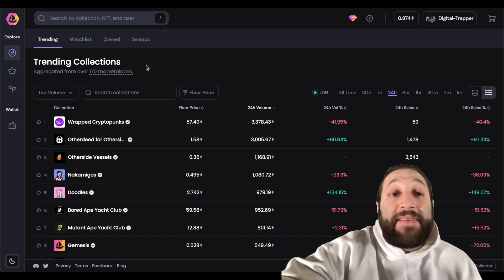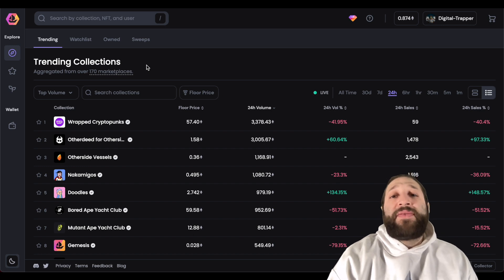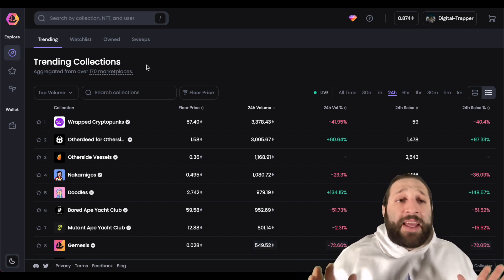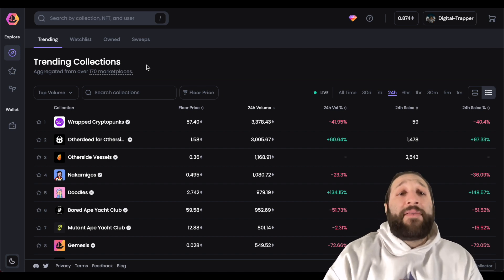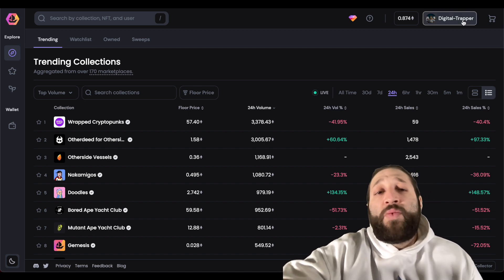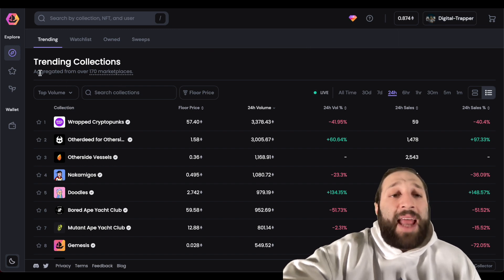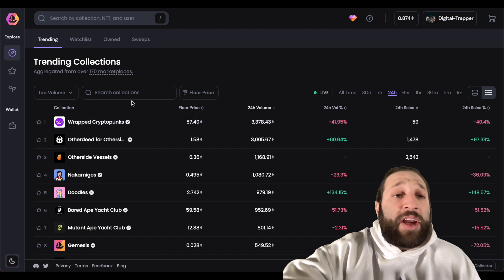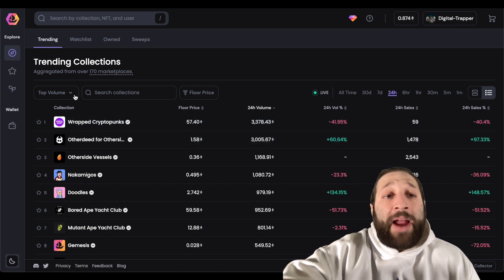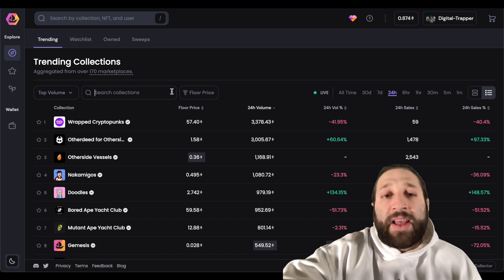The OpenSea Pro platform is an aggregator of 170 different marketplaces and has a ton of features. In this video we're going to go over everything you need to know and how to use it. First, you sign up with your wallet — easy with MetaMask. On the front page you have trending collections and you can change the view by top volume, top sales, or highest volume change.